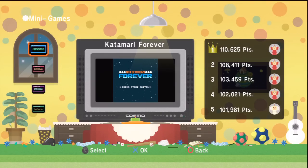First we have the Katamari Forever minigame from the end credits of this game. You unlock this by completing every stage in the game. In case you missed it, I played this game last time in episode 33, so go check it out there if you haven't already.